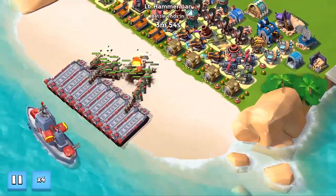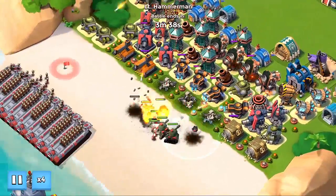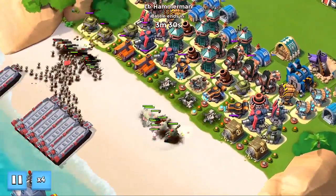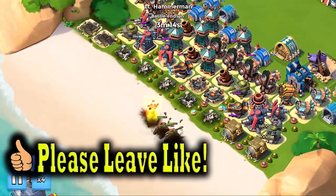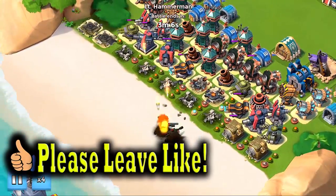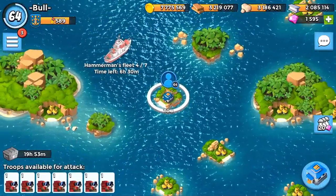We've got tanks, riflemen, and medics — medics are a big pain usually as well. Hopefully we can take out these tanks. There are riflemen coming down the left-hand side but that shouldn't really be much of a problem. We should drop that base quite easily — there we go. Let's get on to the next base, stage four.